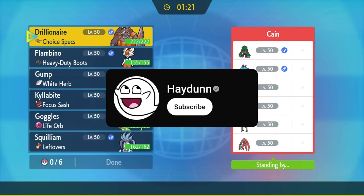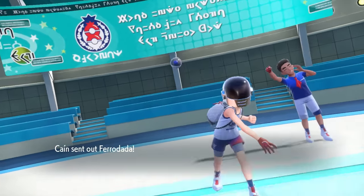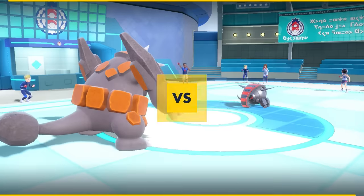If you enjoy my videos, make sure to hit that subscribe button if you haven't already. It's free, it takes you only a second, I promise you won't regret it. Let's jump into the match. I've got myself a pretty wacky team — it's kind of what I'm all about around here — and I decide to lead off with one of the wackiest, which is actually a Choice Specs Rhyperior.